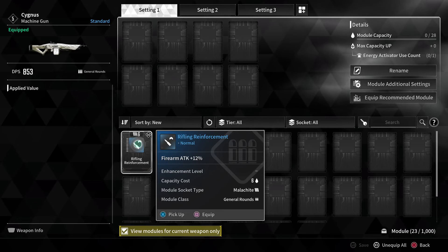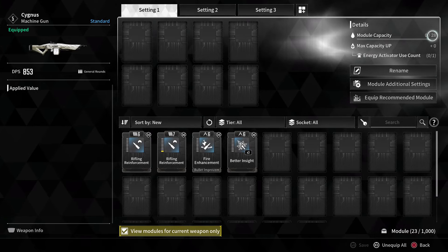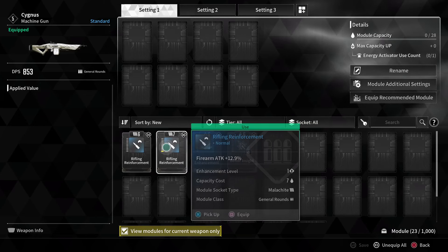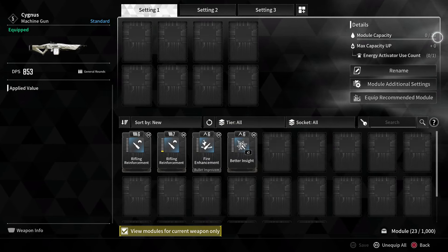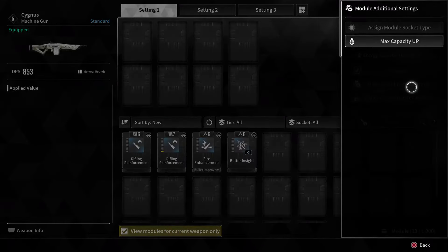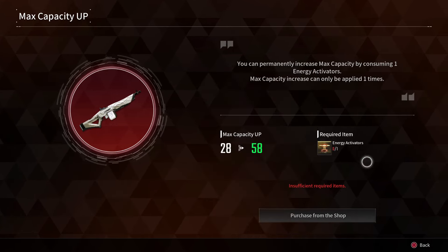In the top right, this machine gun has a module capacity of 28. The capacity costs of equipped mods are six, six, seven, and six. You can equip as many as you want as long as the total adds up to 28 or less. You can increase your capacity by leveling up, or later in the game by crafting or purchasing an energy activator, which can increase capacity from 28 up to 58.